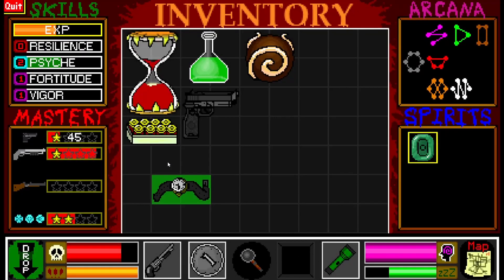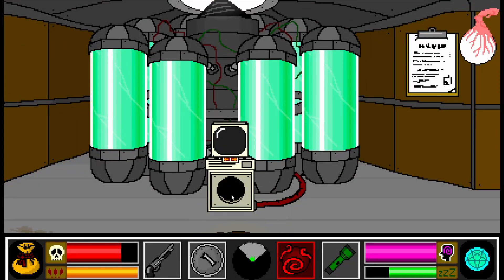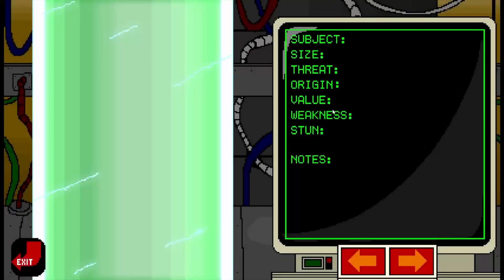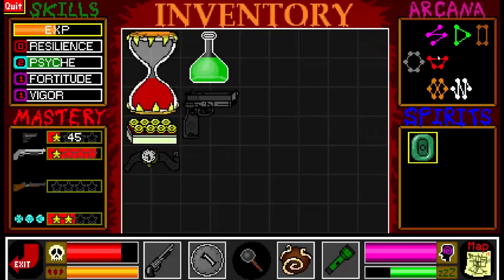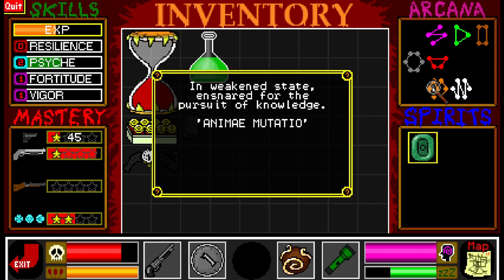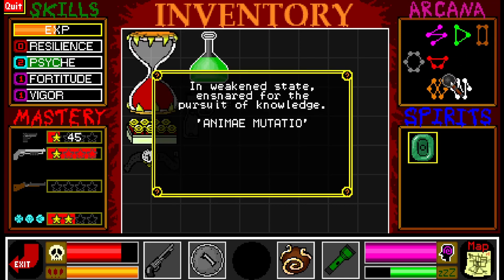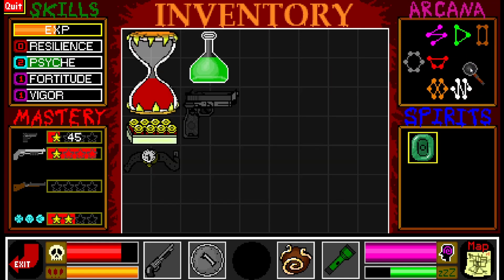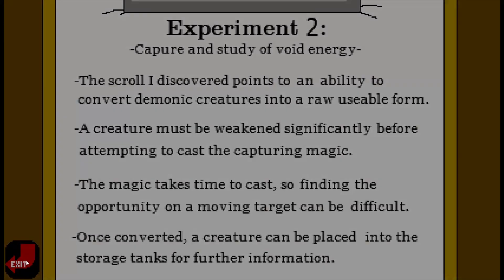Can I take one of them and put them into this for observation? I don't think this goes in here like this. This is if I capture the creatures, which I assume is when I use... which spell is it? In a weakened state, ensnared. So I think if I do that, I can then put them in the thing there. I still don't know what this does.